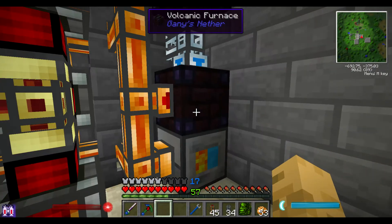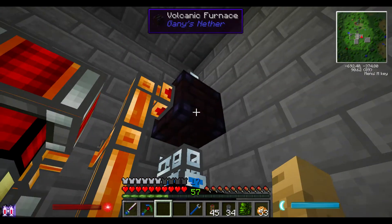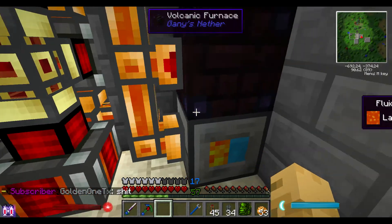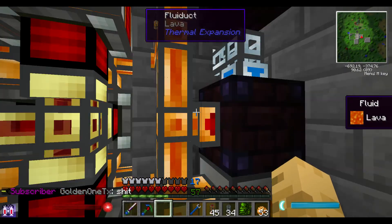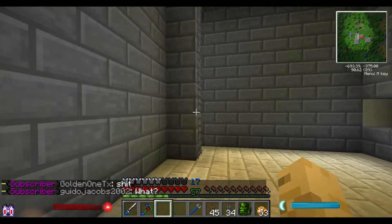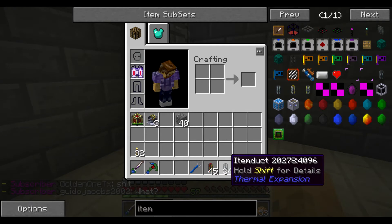That way it'll put the cobblestone into this volcanic furnace a lot faster, and then find its way into the next one a lot faster. So let's see how many we need — one, two, three, four, five, six. It looks like we're going to need six of them.